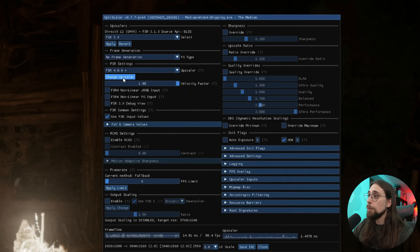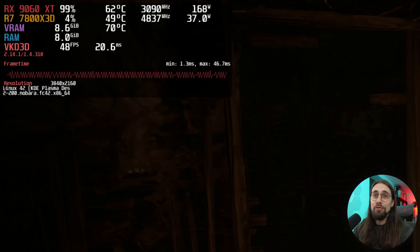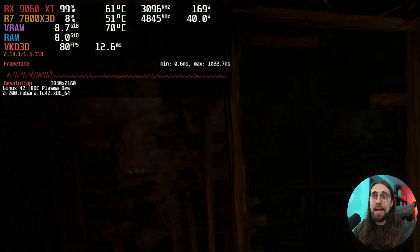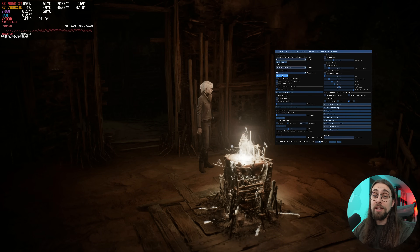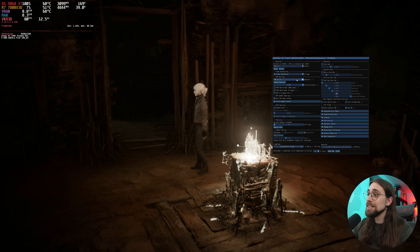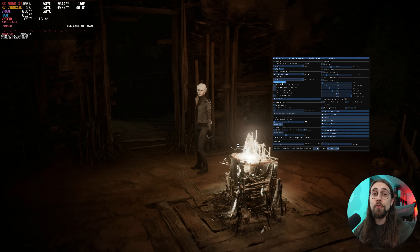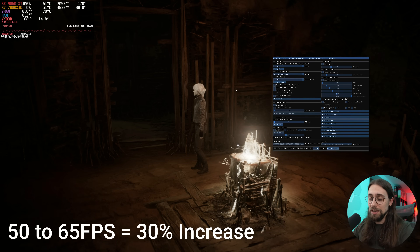Now when running The Medium — one of the games I tested in the previous video — we have around 80 FPS with FSR 3.1. As soon as I go to FSR4 we drop to 47 FPS. But now we go to the launch options, add the FP8 hack command line, and we're back at around 80 FPS with FSR 3.1.3. As soon as we enable FSR4 we go to 65-66 FPS — a huge increase in performance instead of dropping to 50.